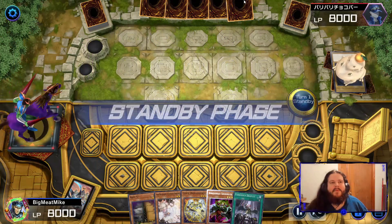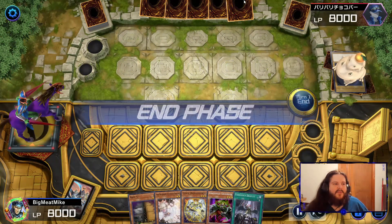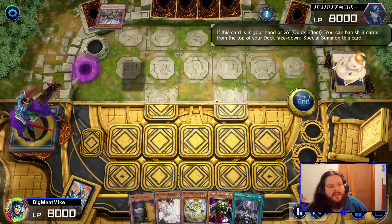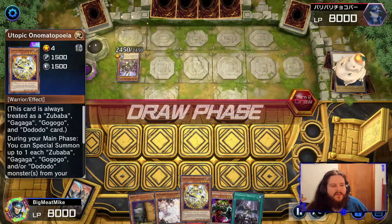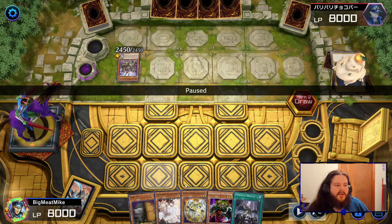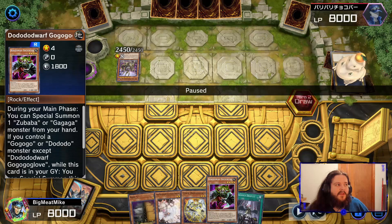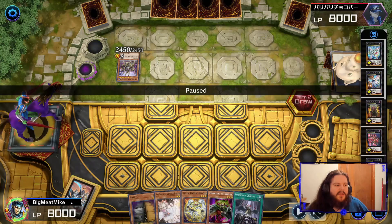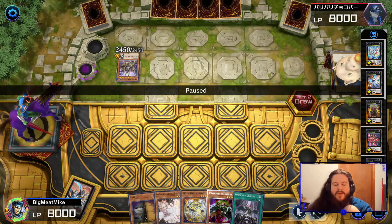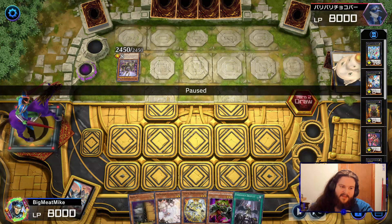Hello, this is game number five. I know that last one was pretty spicy, but our hand is absolute ass, so we just pass. The reason why I pass with this hand is because if I normal summon Onomatopoeia and then activate the ability to summon Go-Go-Go and he has Imperm, I just instantly lose the game. There's no way I play through it. I'd rather just wait until I draw something that could let me extend a little more.